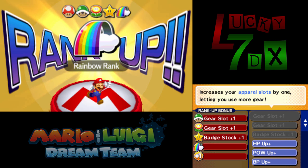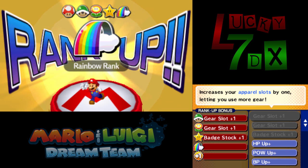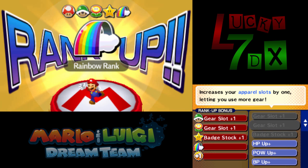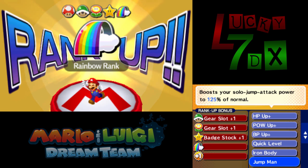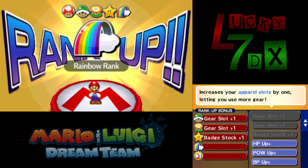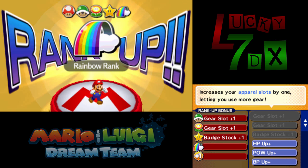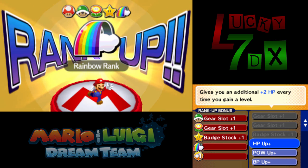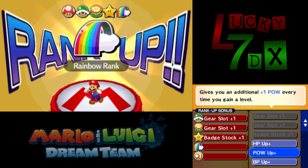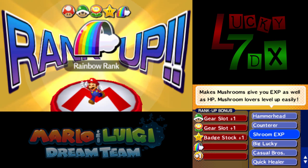So we'll talk about Paper Jam. Paper Jam came out recently and I wanted to take a couple days to have actual significant opinions to share. That's another reason for the delay — Paper Jam suddenly came out and I completely forgot about it. But before we get into Paper Jam, let's talk about Rainbow Rank. At Rainbow Rank, you get two new perks and can actually pick them.